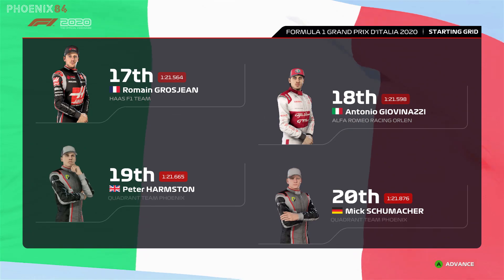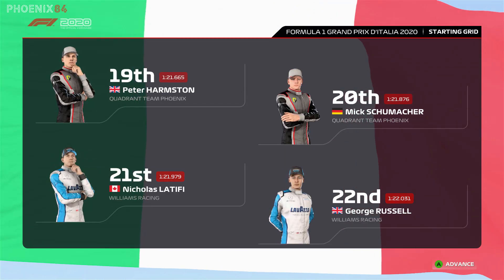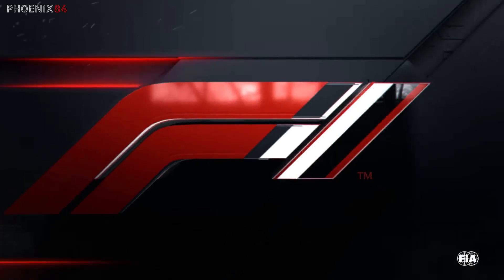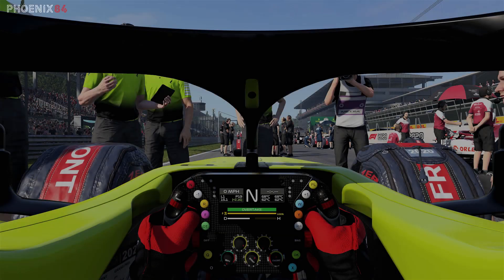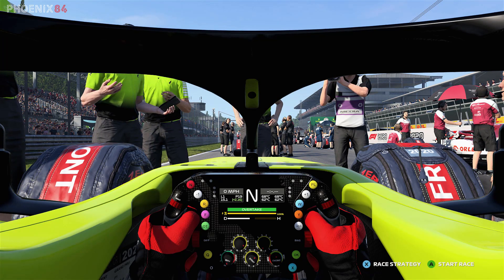Further back we have Vettel, Ricciardo, Stroll, Esteban Ocon, Norris, Gasly, Carlos Sainz, Magnussen, Raikkonen, Fiat, Roman Grosjean, and Antonio Giovinazzi. The owner driver, Schumacher, Latifi, and George Russell end our grid lineup. It's almost time for the lights to go out — now that we've got some points on the board let's aim for another top-10 finish.